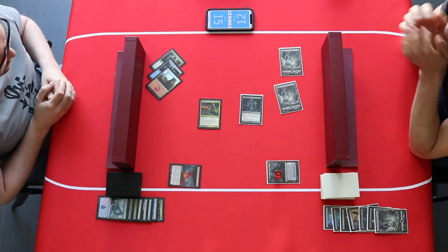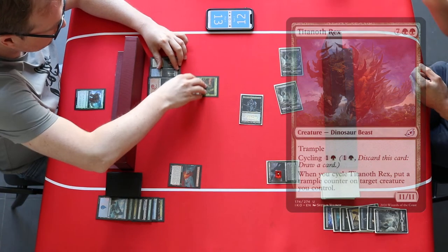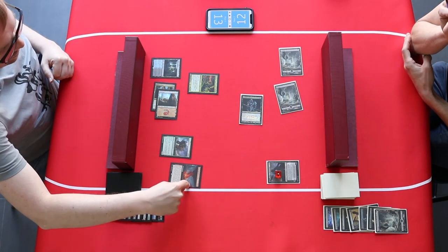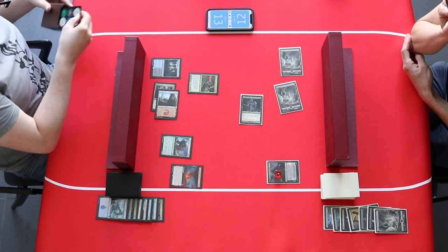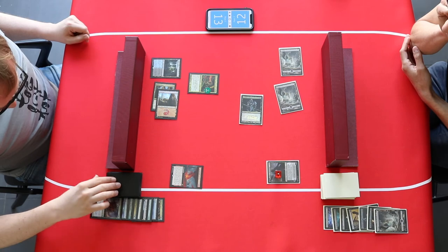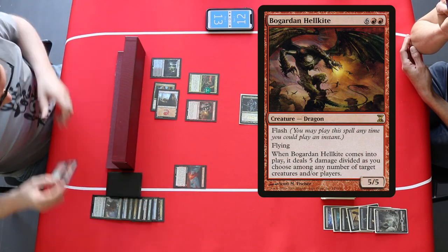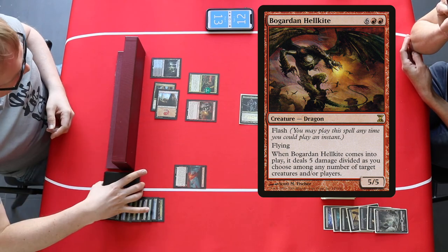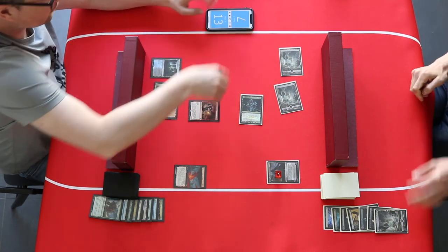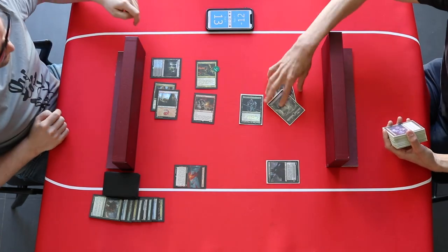Back to the hyper genesis combo player. Davriel does 2 damage, and there it is — a very big cycling dinosaur. When it gets cycled, the Unpredictable Cyclone starts turning, revealing the top cards until we hit a creature spell. And it's the Bogarden Hellkite — what a draw! That means five damage and two hasty dragons will finish off the spectre discard player. Game over.